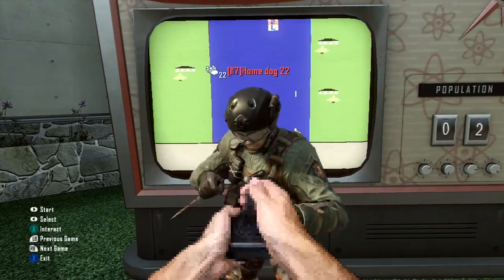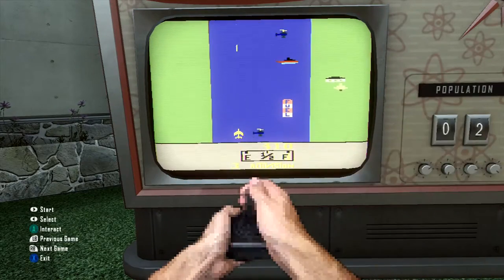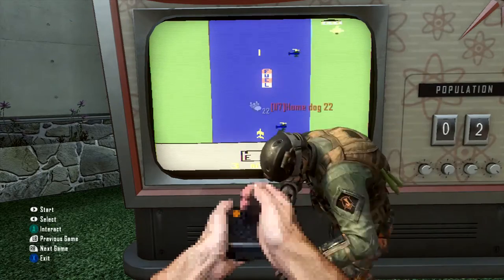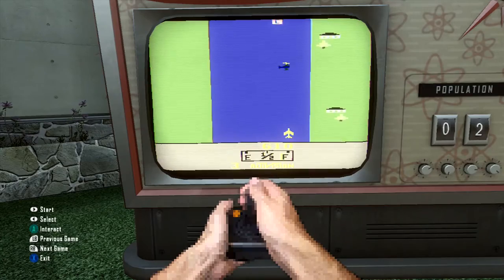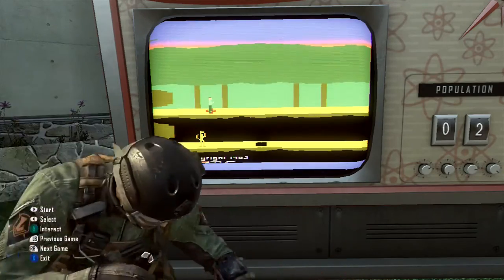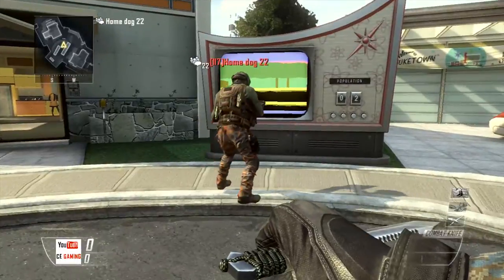One thing to note: you can't kill them no matter what. So they hold X and they come out of it. As long as they're in that little game, you cannot kill them. But now I can kill him and he can kill me.